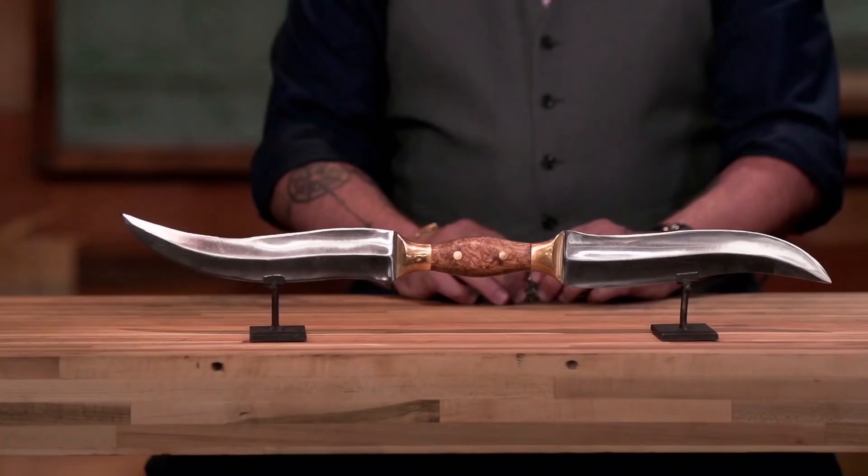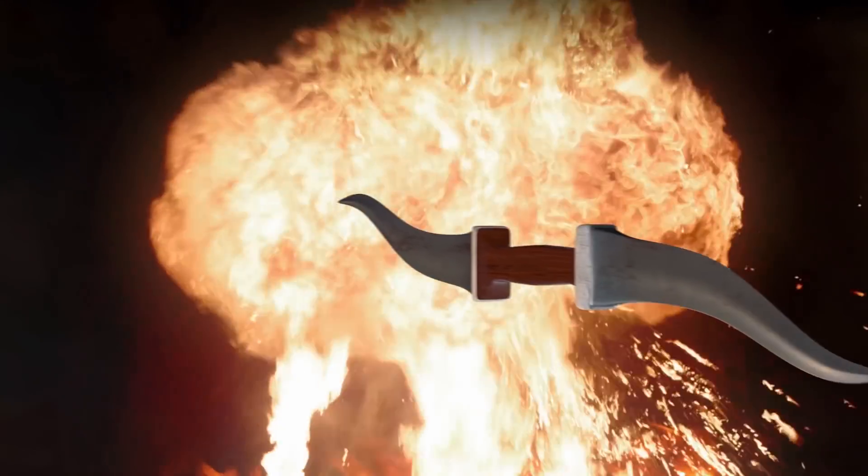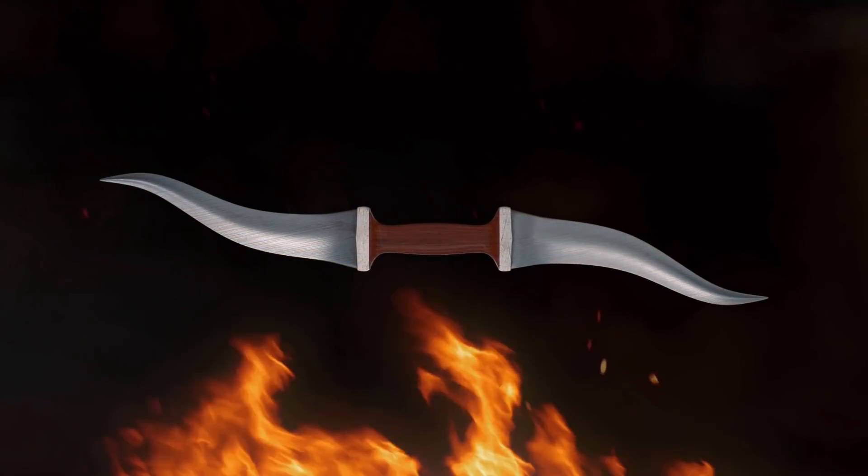Your final challenge is to forge a Haladi. It must be an effective working version of that weapon. You will have five days at your home forge to accomplish this. Additionally, each blade must have a counter recurve and a centered unguarded handle. At the end of five days, you will return and present your Haladis to our panel of expert judges. Good luck, bladesmiths. We'll see you in five days.